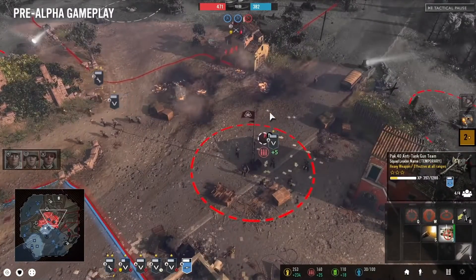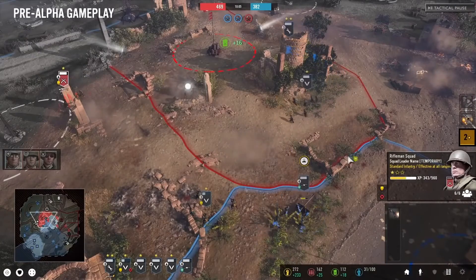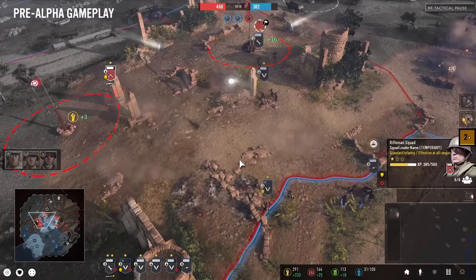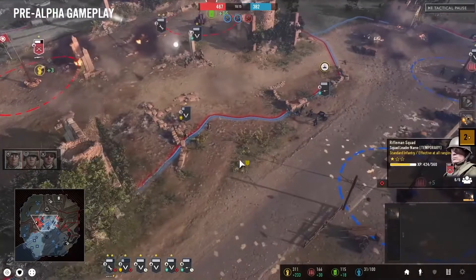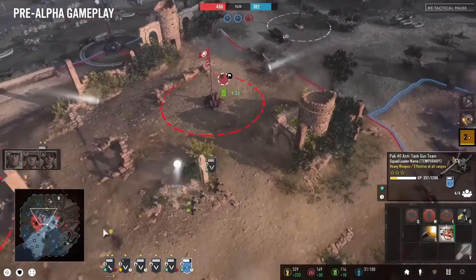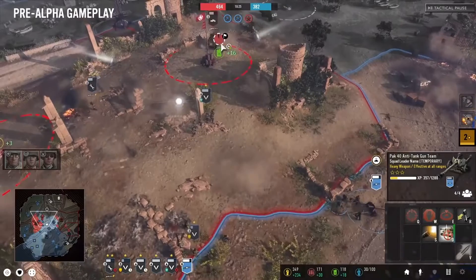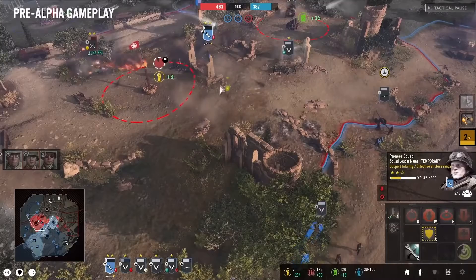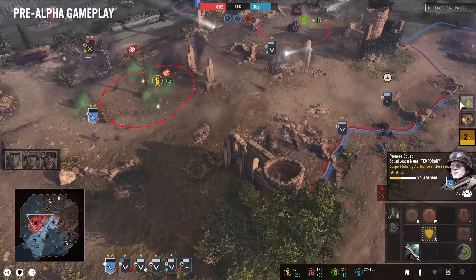Grenades are also implemented much better, because they're not as good at getting squad wipes. The CoH2 style of grenades actually promoted blobbing, because it punished players for trying to multitask and spread out their forces around the map — if a player looks away for two seconds, a grenade can quickly wipe the squad as they're clumped behind cover. CoH3 also completely removed the abandoned mechanic, and I'm glad because abandoned tanks added too much random chaos due to unpredictable RNG and could heavily swing the outcome of a game.